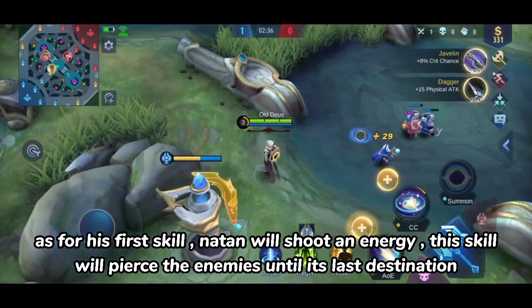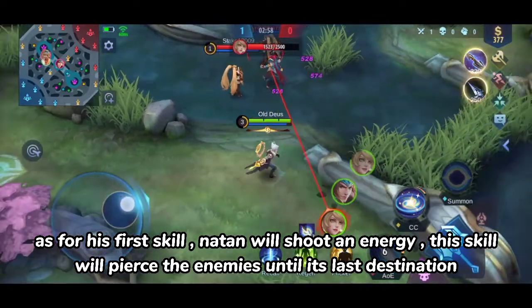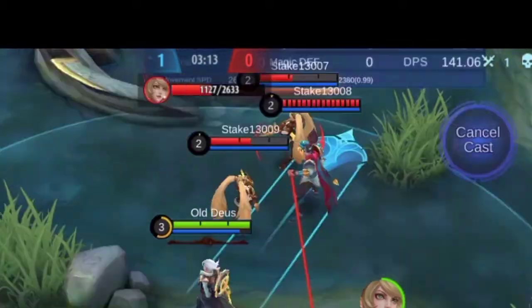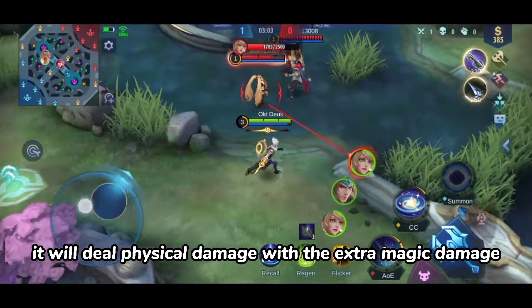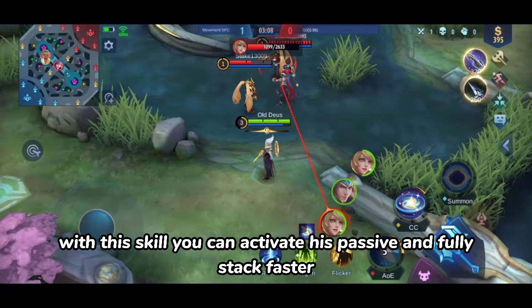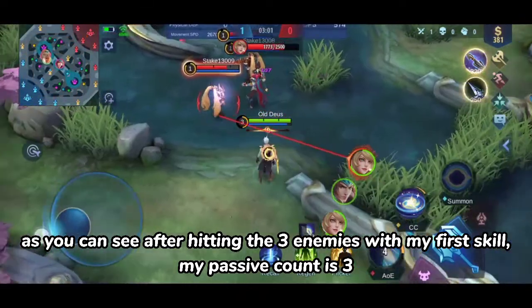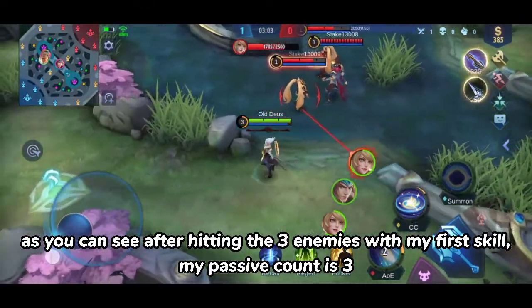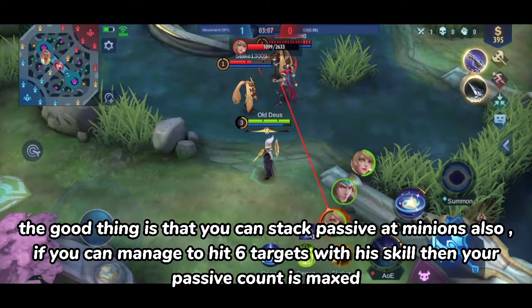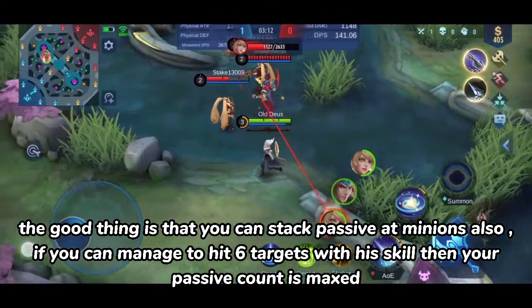As for his first skill, Natan will shoot an energy projectile that pierces through enemies until its last destination. It will deal physical damage with extra magic damage. With this skill you can activate his passive and stack faster — as you can see, after hitting three enemies with my first skill, my passive count is three. The good thing is that you can also stack passive on minions.